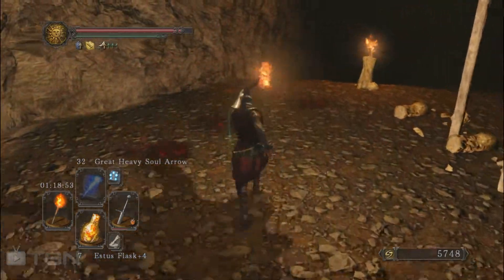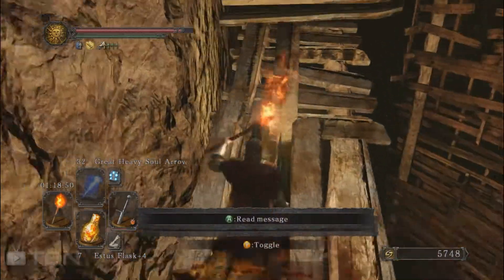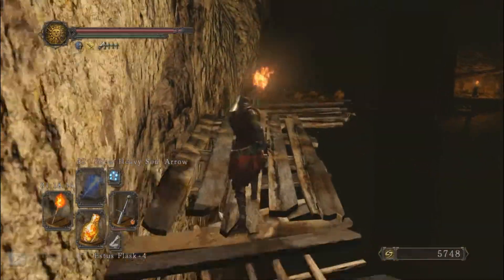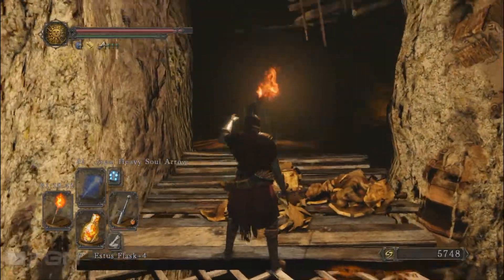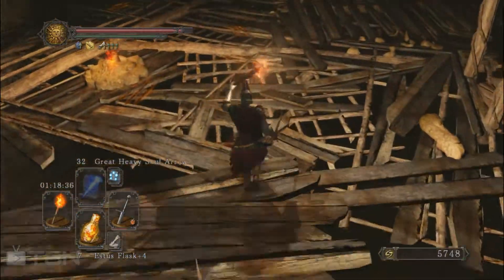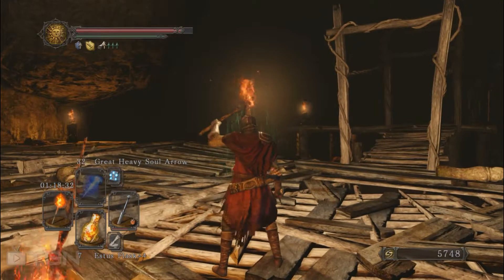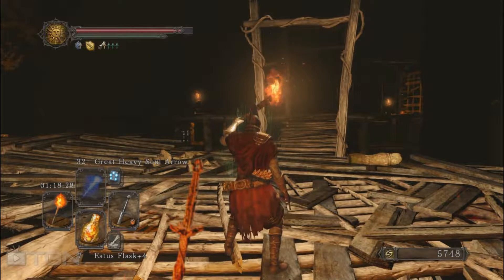From here you just need to take this path, go back here and you are going to come back to the first bonfire. And if you missed this item which was in the three pots when I jumped from up there, this is how you get it.